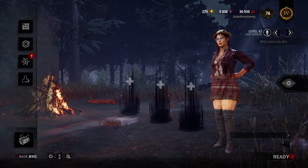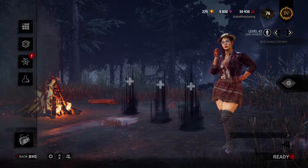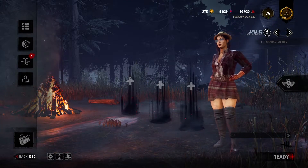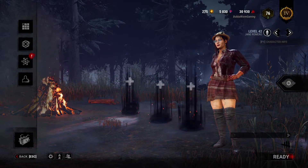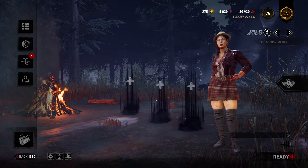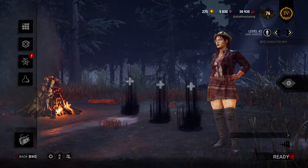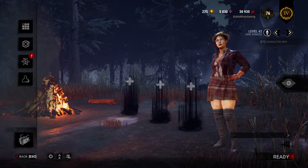I play quite a bit of Dead by Daylight on my PC since I came into the PC world. But one thing that differs Dead by Daylight from, say, Friday the 13th — a game I come from — is that in Friday the 13th you could sort of adjust the gamma to brighten the game up. Well, Dead by Daylight you really can't do that, but I actually found a way how to do that on PC.